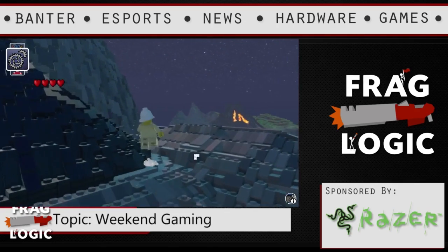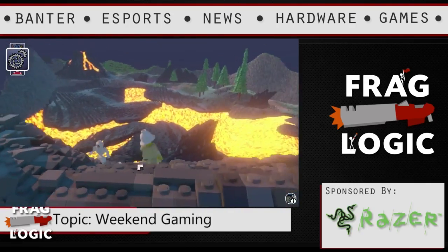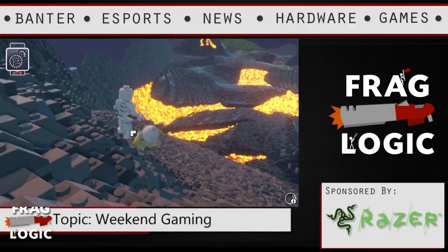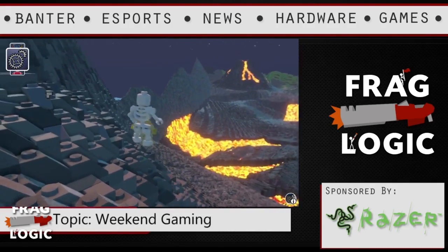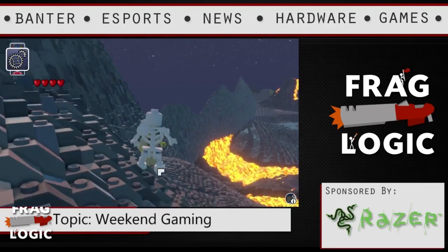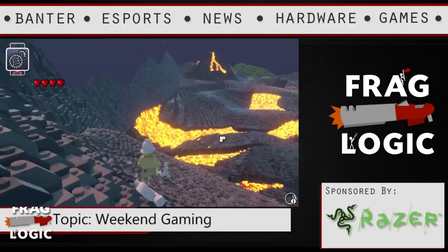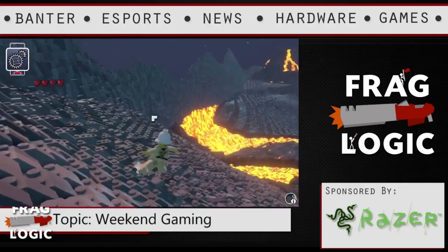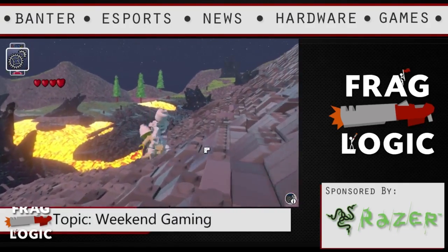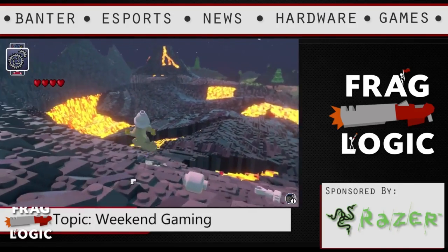So I killed a wizard right there — you can actually push a button to interact with whoever you find. Each thing that you find is collectible, so if you encounter an enemy like that skull guy, after you kill them you can collect them and then play as them. But you have to unlock them first and then purchase them with in-game currency.